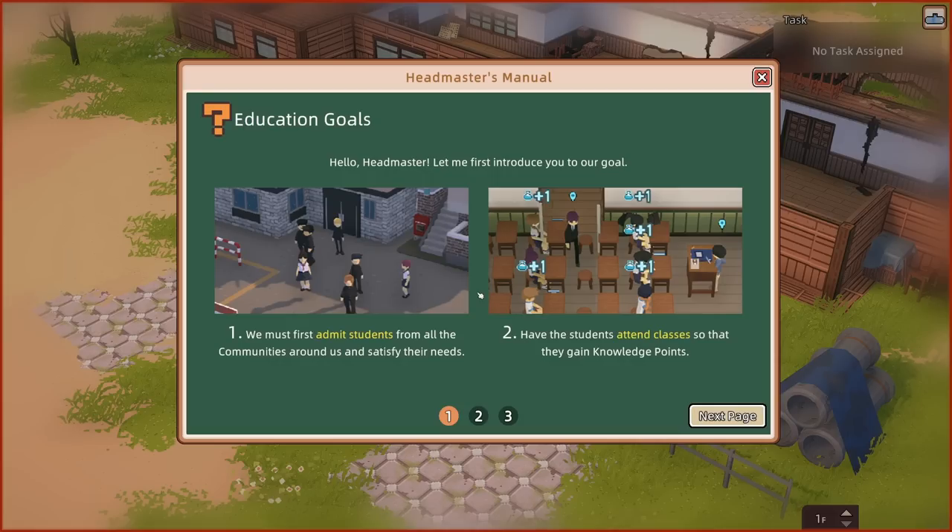We're at Cupboard College. Betty has already met Ms. Lynn, who's our sort of helper assistant type person. Ms. Lynn has very usefully shown us how to move the camera around and also how to look at different floors, and it turns out we're amazing at that. Now she's given us a slightly more challenging thing to do, which is actually go and do some educational stuff. Education goals — let me first introduce you to our goal.